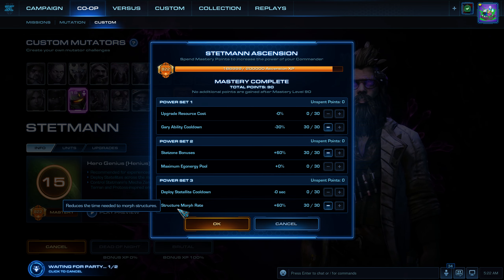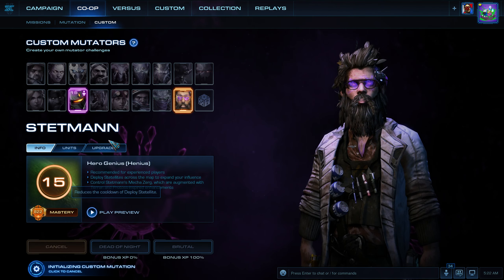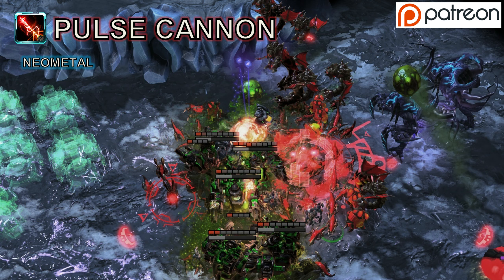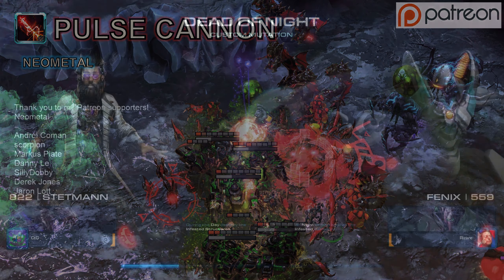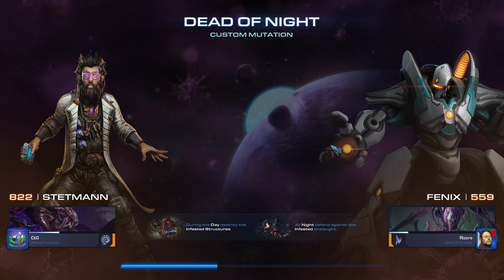What's up StarCraft fans, you are watching a co-op mutation. I am CTG and we are doing Hostile Territory, Undead of Night. I am playing this time as Stetman. My masteries are Gary Ability Cooldown, Stat Zone Bonuses, and Structure Morph Rate. My ally Rizere is playing as Phoenix, so this is going to be a lot easier than last week. A huge thank you to Neometal who is supporting me on the Pulse Cannon tier, and thank you to all my supporters on Patreon.